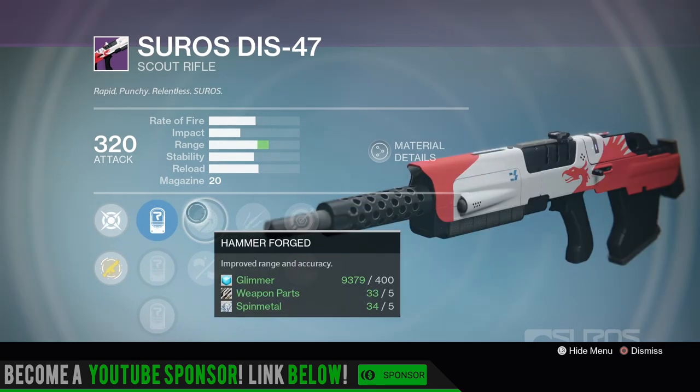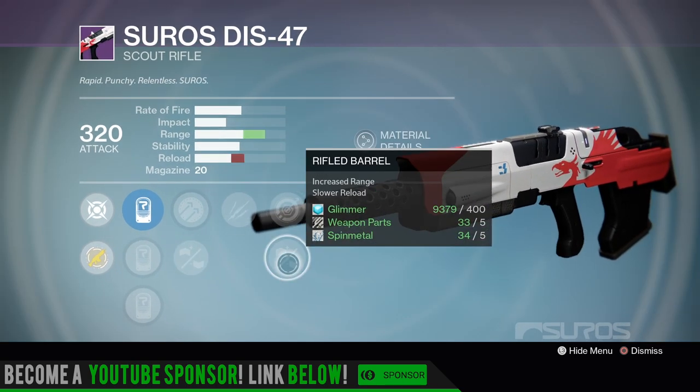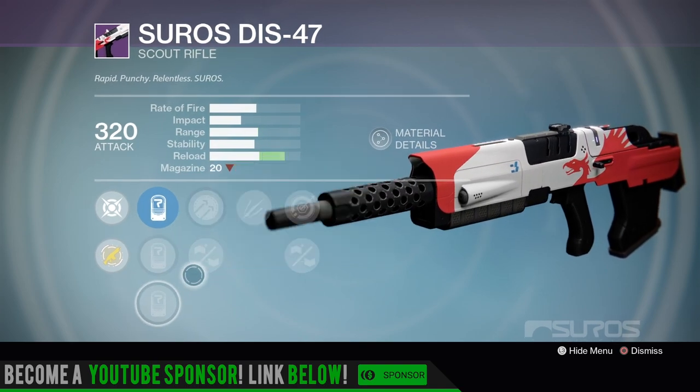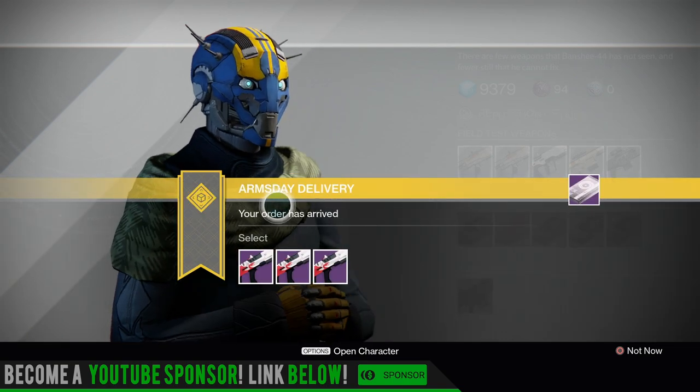Alright, what do we got here - we have Unflinching, Hammer Forged, Feather Mag, Unflinching, Single Point Sling, Rifle Barrel, 19, 28, and 37. I would say that middle one's pretty good, but you might want to hold off before Destiny 2 and try to get one that's a full auto max stability.